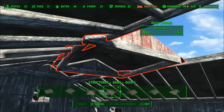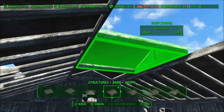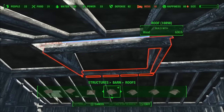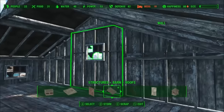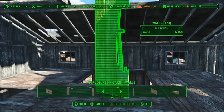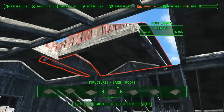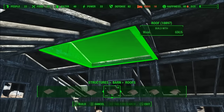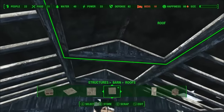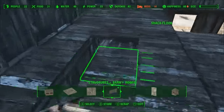One good thing I'm kind of learning is noticing what snaps to what — that's helped me with building quite a bit. It looks like this part snaps to these walls, and that's why I couldn't put this one here — because it wouldn't snap to the roof or to this other roof. It has to snap to the wall. Let me just make sure it looks good.